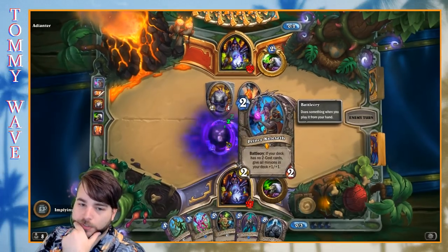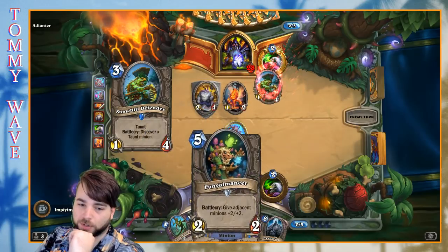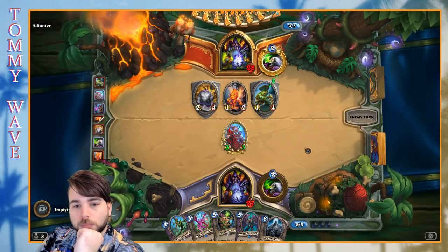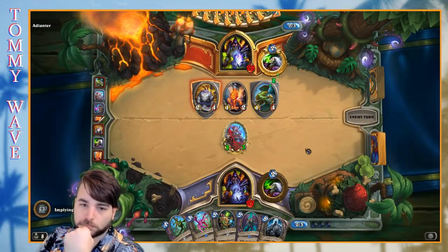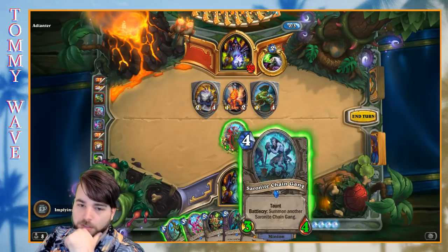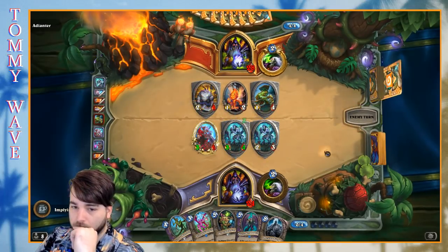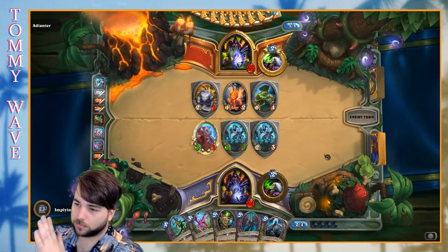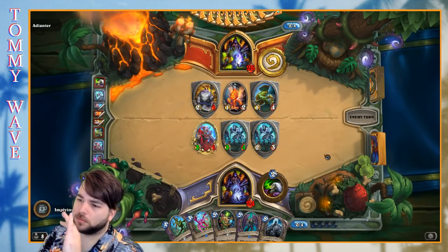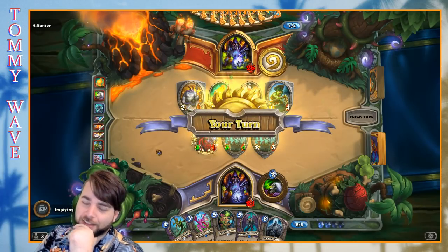Not the greatest use of our resources, but at the very least if the Vulgar Homunculus trades in, it puts it on one health and might set us up for an interesting Despicable Dreadlord turn eventually. If they don't trade in we could attack and then... oh, that's significantly better. Just one more — how long can this go on? Has anyone got some takes on Captain Marvel? Give me your takes, but only if they're positive.